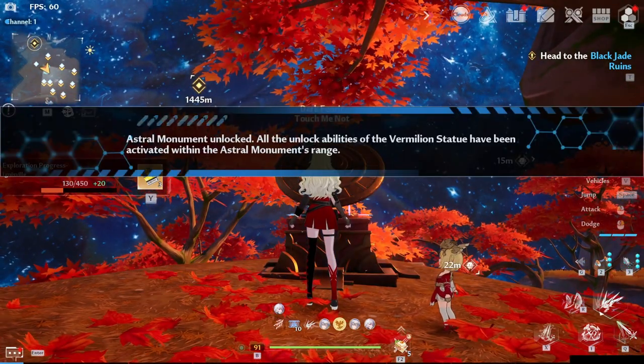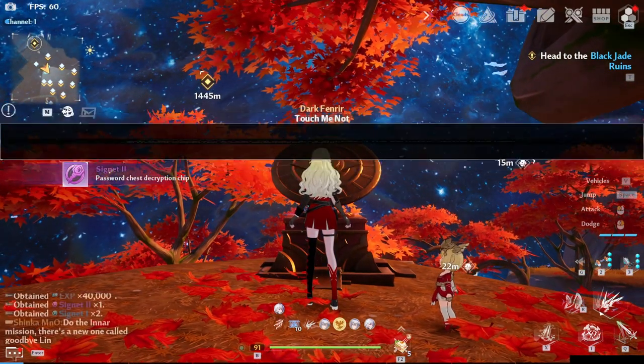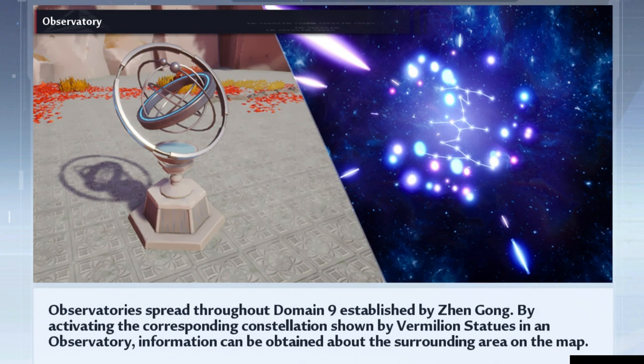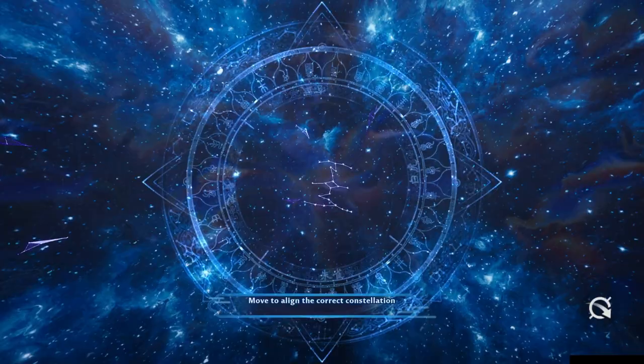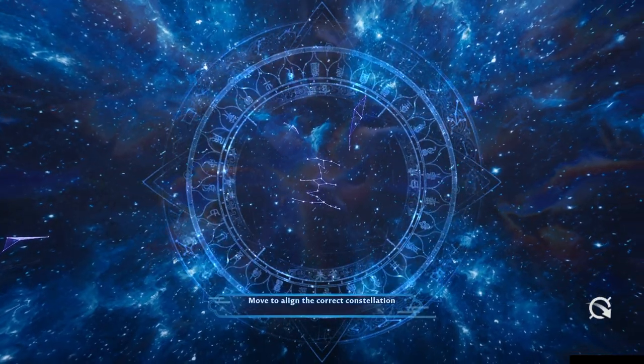Now, what are the three main things that we need to know first before exploring? At number one, we have the observatory, which after activated will reveal information on a certain part of the map. In order to activate it, we need to align it with the proper constellation.